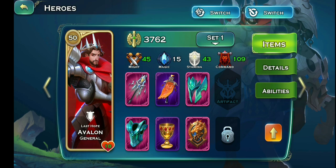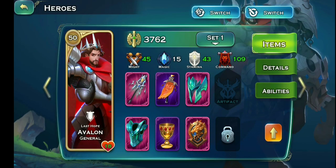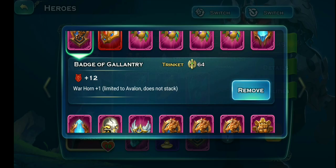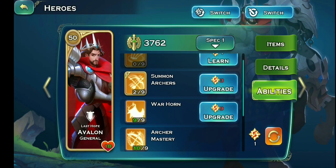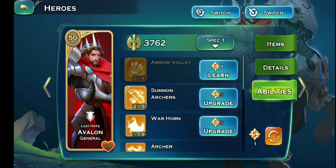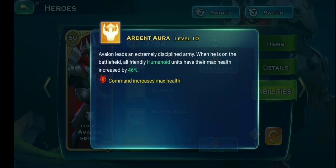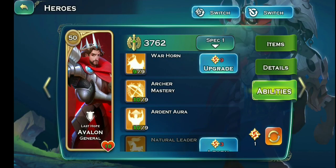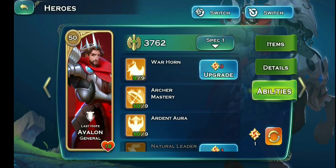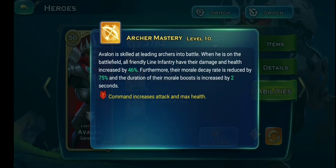Number one: Avalon. This is your guy for the human race. You must have his equipment — archer mastery plus one and ardent aura plus one. There's also a void equipment that gives you a lot more attack speed at the start of battle. For abilities, here are all three things I recommend on Avalon. Don't ever go for arrow volley or anything like that, because Avalon is a command hero — a general hero — not a rogue or mechanist hero to do more damage. Be careful about where you put your points.